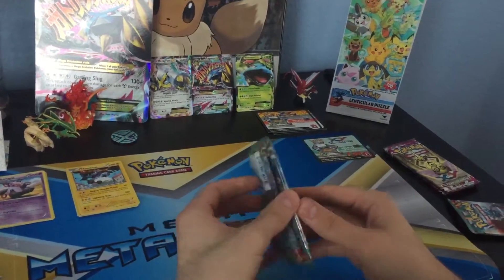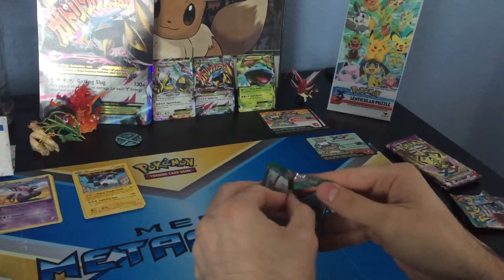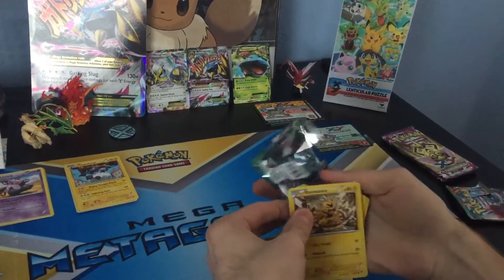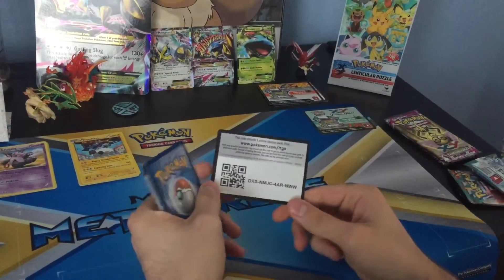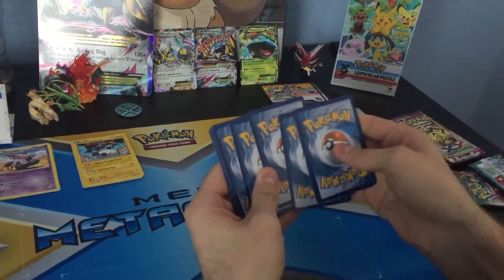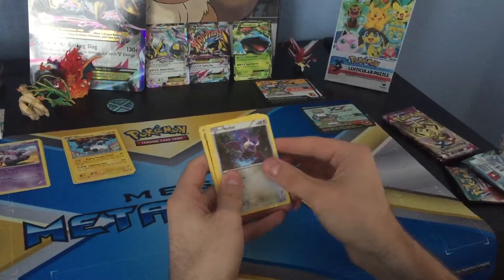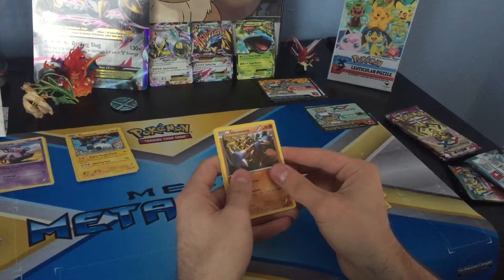Next pack is a Triumphant Pack. A code card. So we have an Electabuzz, Paras, Slakoth, Noibat, Eevee, Clefable, and a Toll Retriever Trainer, and Hitmontop.